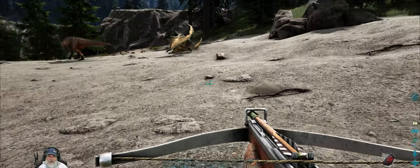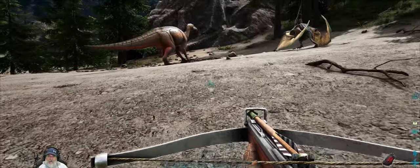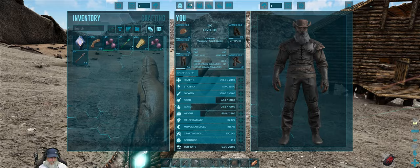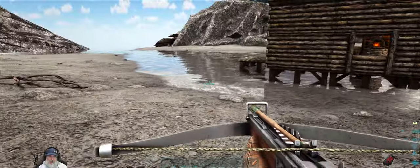We're going to see if we can tame ourselves a trike today. That level 90 female trike that has been giving us some grief is still wandering around. I have made myself 33 trank arrows — I don't know if that'll be enough. If it isn't, we'll get our slingshot out to finish knocking her out.